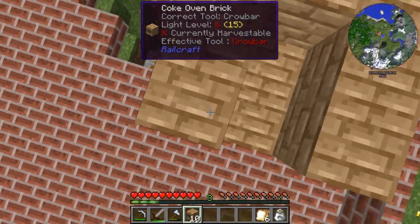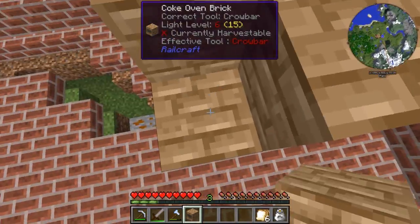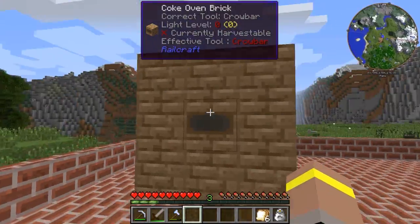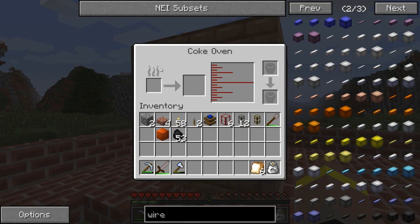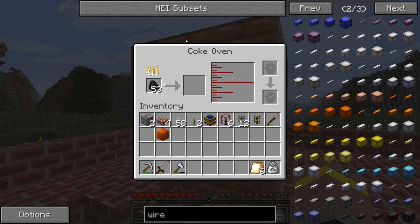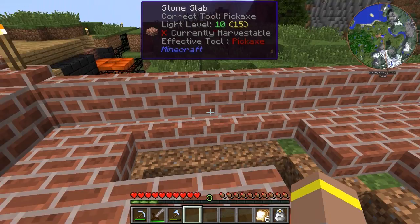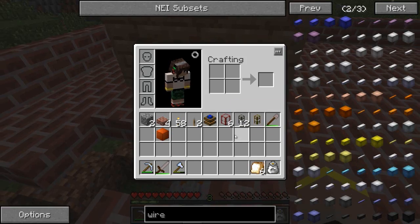For those of you who have never used Railcraft or Buildcraft — because they're kind of mods that don't get used that much nowadays — this is a coal coke oven. This allows us to make coal coke at the price of coal. It does take some time — it's not a fast process. But coal coke will burn for a lot longer than regular coal. So it's within your favor to go ahead and do that. This is also going to create a byproduct, which is creosote oil. And creosote oil can be used in the manufacturing of track beds.